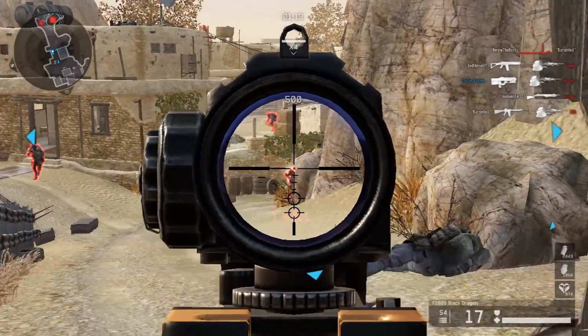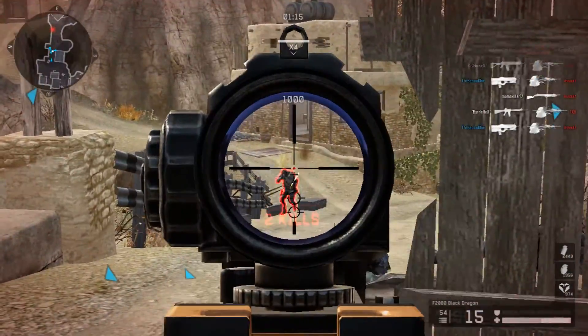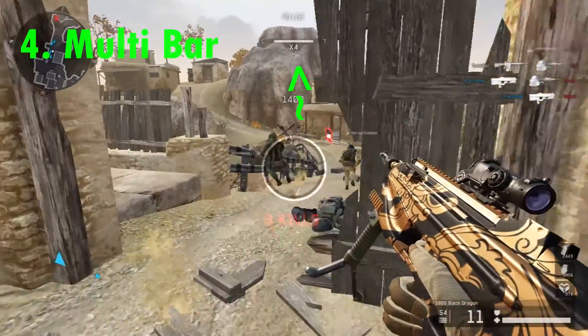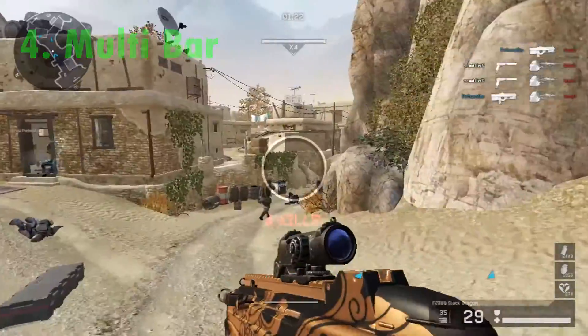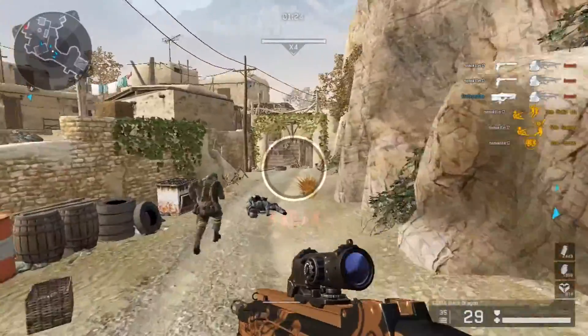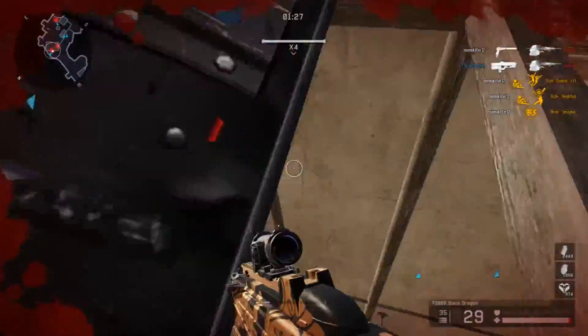There is one more thing that can boost your score a lot and it's the multibar. The multibar is on top — you can see x4, that's the multibar. It starts at x1 for everybody and goes up every time you kill an enemy. The max multi is x5.